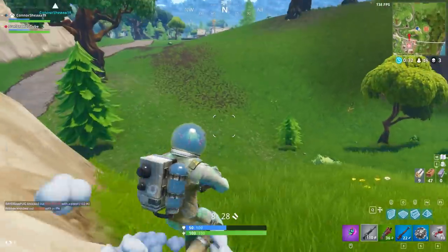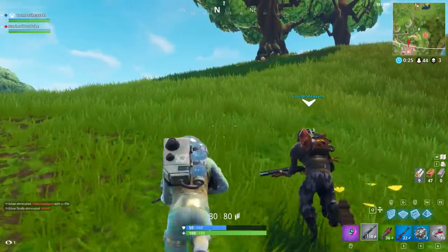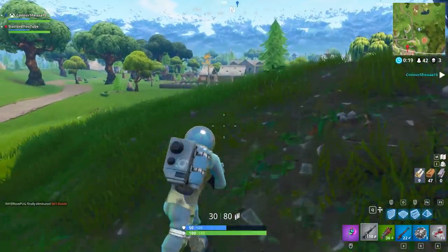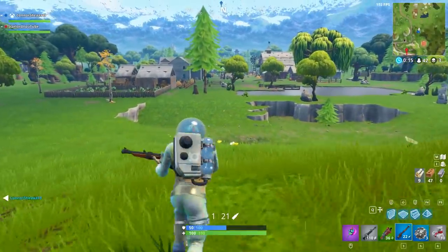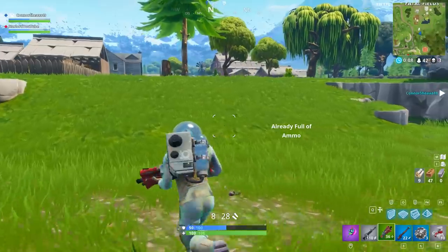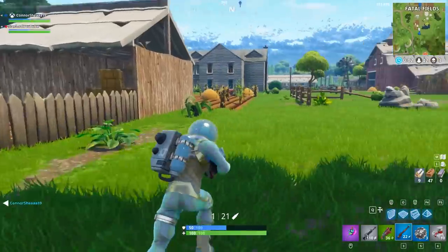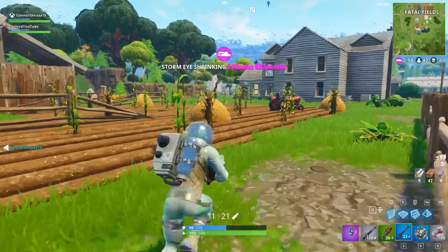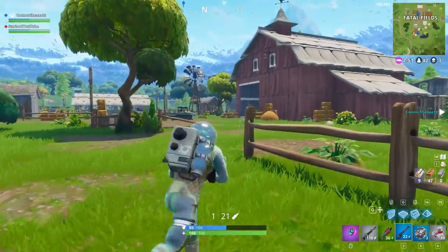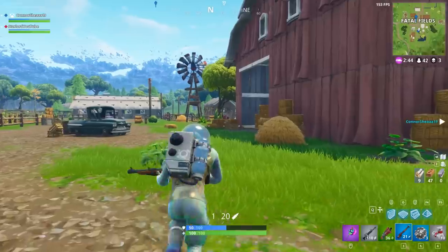Moving on, we have another feature coming to Season 4 — rideable shopping carts. There's actually brand new information about this found around four days ago and it's pretty interesting. Somebody data mined the in-game files for Fortnite Battle Royale and found out that the shopping carts you see all around the map are actually going to be drivable at some point. Epic Games said nothing official about it, but there was so much information in the files confirming you'll be able to hold, run with, and walk with these shopping trolleys.